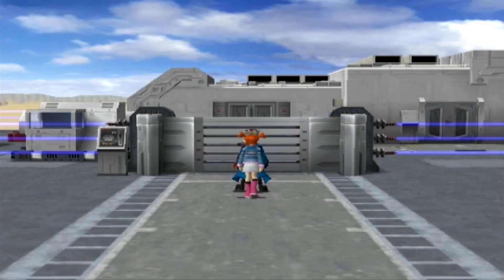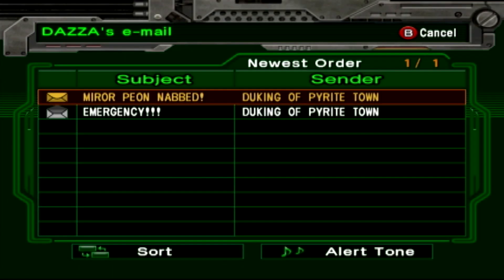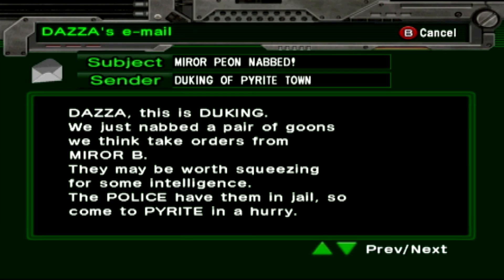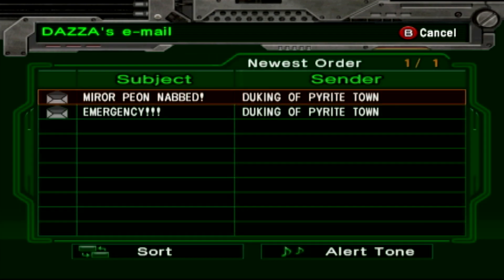Oh my goodness, the controller is shaking like crazy. Okay, we just got an email. Let's take a look. Mirror Peon nabbed. Juking here: we just nabbed a pair of goons we think take orders from Mirror B. They may be worth squeezing for some intelligence. The police have them in jail, so come to Pyrite in a hurry. So it looks like Pyrite is our next port of call.